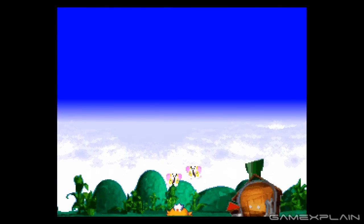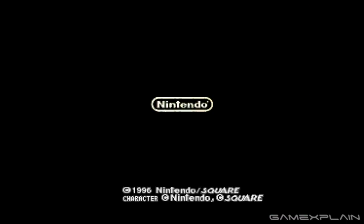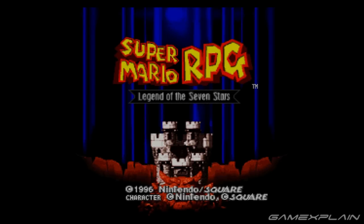Back in the day, a few Super Nintendo games allowed you to reset the game without getting up at all, simply by pressing L, R, Start, and Select all at the same time. It was pretty handy when you had a game that supported it, as it only worked with a handful of them like Super Mario RPG.